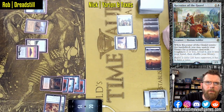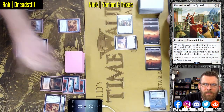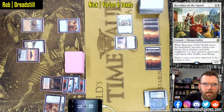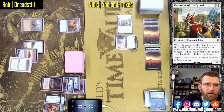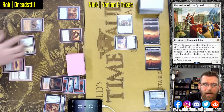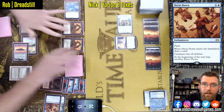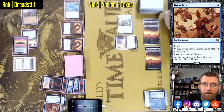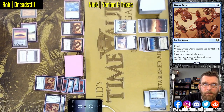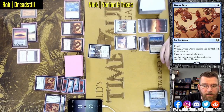Recruiter of the Guard — really a major card in Death and Taxes. It was a deck before the printing of this card, but it made a huge impact with that ETB — exactly what the deck wanted. In Yorion and Taxes it allows you to find what you're looking for even though you're playing an 80-card pile. Dressdown is really helping out these Phyrexian Dreadnoughts — they're looking good. A pair of Dreadnoughts, and they are not Legendary.